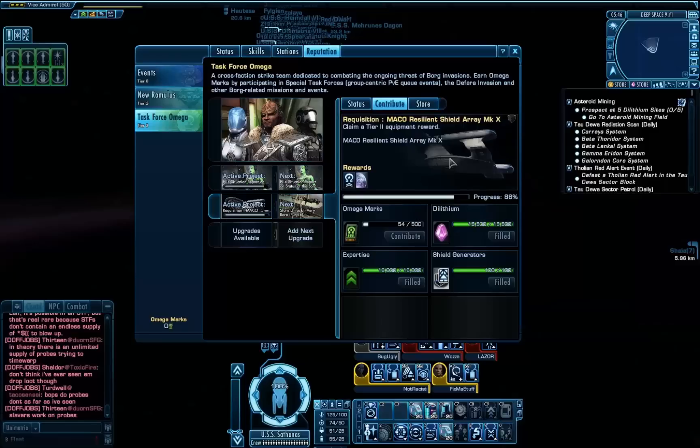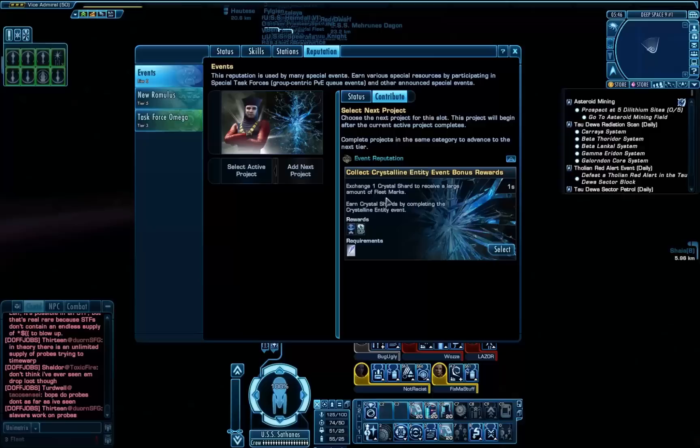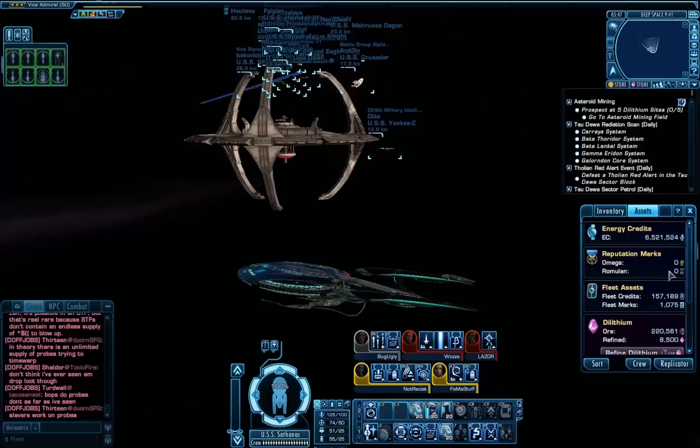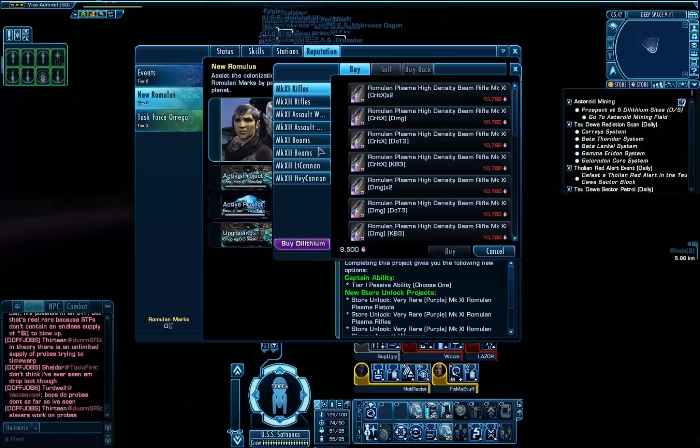I am currently crafting the MACO shield, so hopefully I'll have that in a few days — I could grind it out in one night, but that's probably a bit too much to ask. Here's the new event reputation area, recently introduced because of the Crystalline Entity event. Looking at my inventory, I did complete it — I have the crystal shard. I've got a load of commodities as well. About six and a half million energy credits in the bank, quite a few fleet credits and fleet marks, and way too much dilithium ore — there's going to be a lot of refining going on.